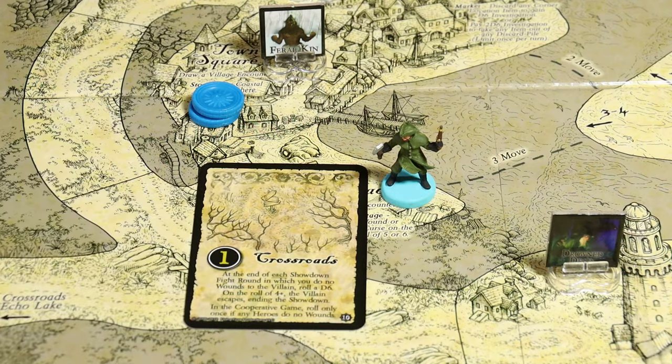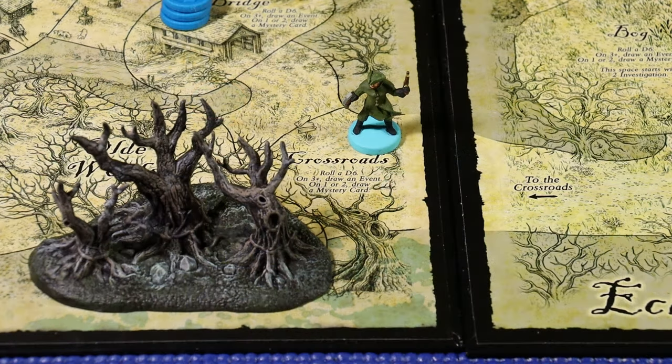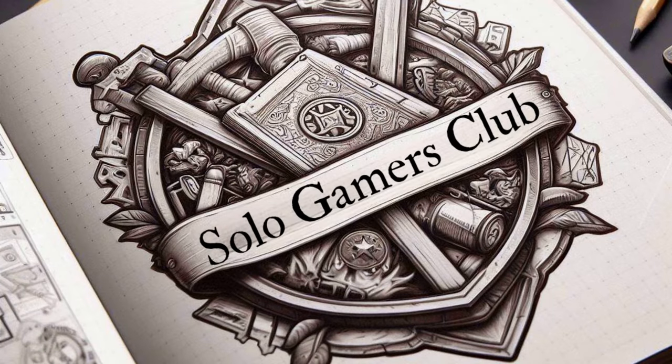That brings the mystery phase to a close. Drawing a lair card for the possessed Heinrich Cartwright - he's going to the crossroads, with no one there. Heinrich appears at the crossroads, completing the turn. We'll end the video here and regroup for episode 4, which is likely going to contain our showdown against the werewolf. Thank you so much for joining me at the Solo Gamers Club - I hope you're enjoying this series of A Touch of Evil 10-Year Anniversary Edition. Thanks for watching, and have a nice evening.